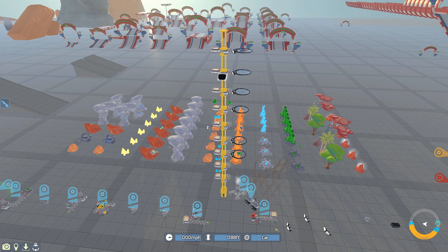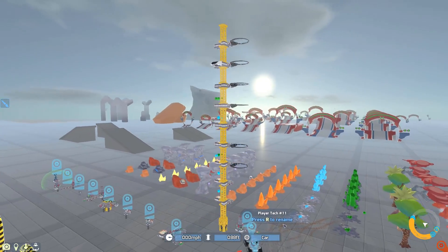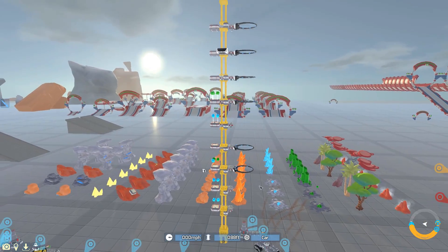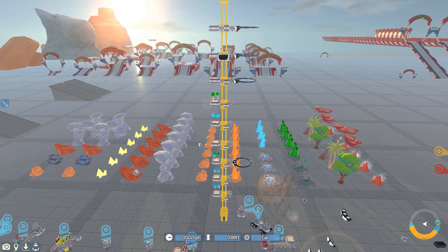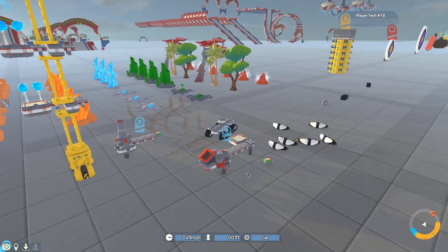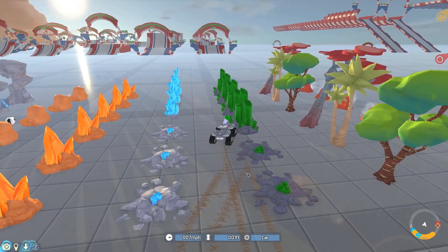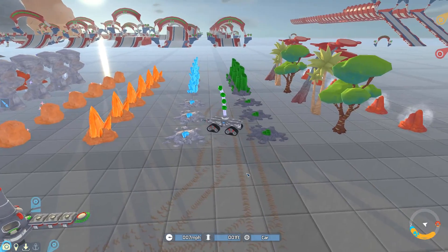We seem to be causing a bit of a glitch with all these different air receivers, but the game does seem to recognize that there's an air receiver directly above the delivery cannon and therefore isn't giving any revenue for those resources. Let's see how high we can get resources - all the way to the top.